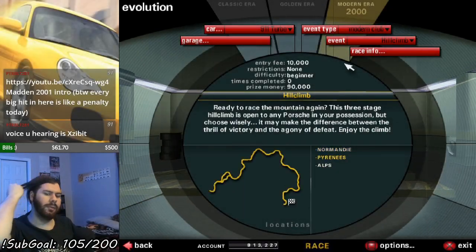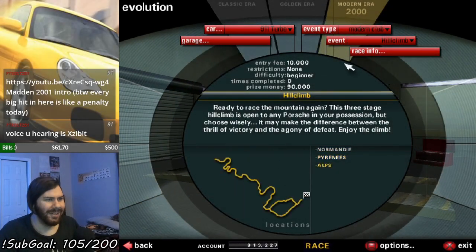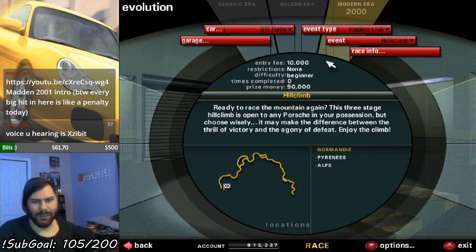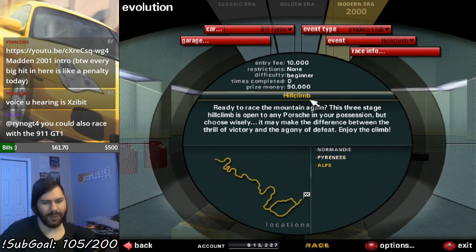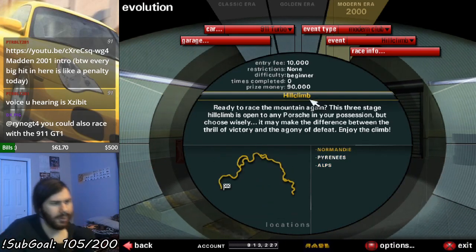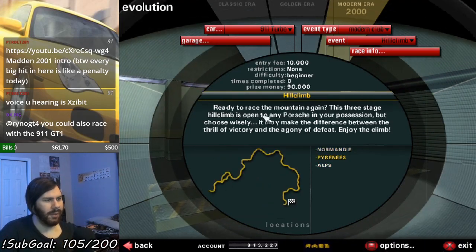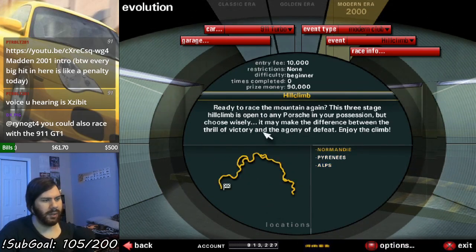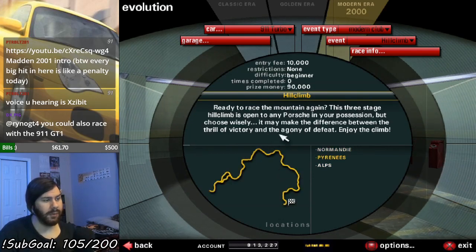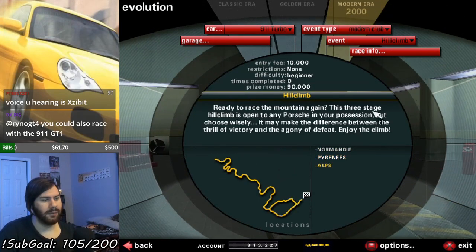Alright, so after that ordeal, let's just move on to the next club event. It's time for another hill climb, but this time it's the modern hill climb. Ready to race the mountain again? This three-stage hill climb is open to any Porsche in your possession, but choose wisely. It may make the difference between the thrill of victory and the agony of defeat. Enjoy the climb.